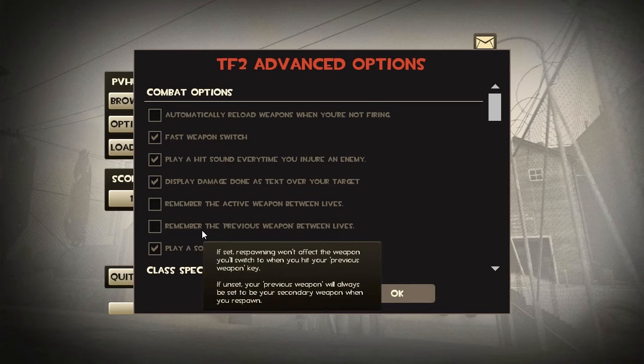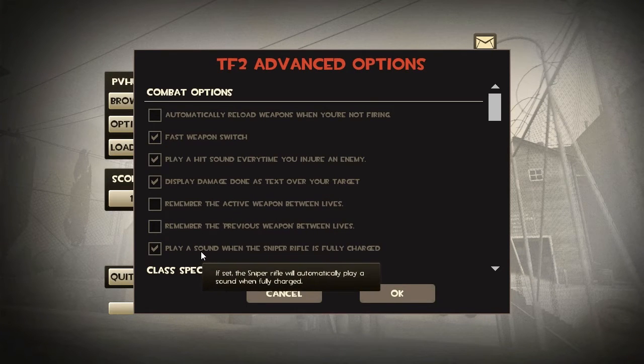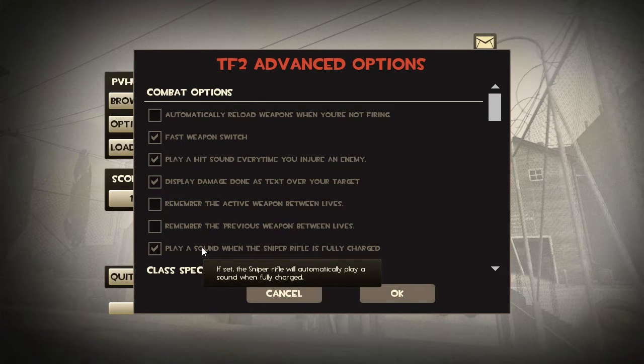This last option here is more of a personal preference. Essentially, when you're playing sniper you're going to be focused more on hitting your target than on how far your charge bar has filled up. So if I've been scoped in for a while and it plays a ding sound, I like to know that I'm at full maximum power to stop pretty much any class in battle.